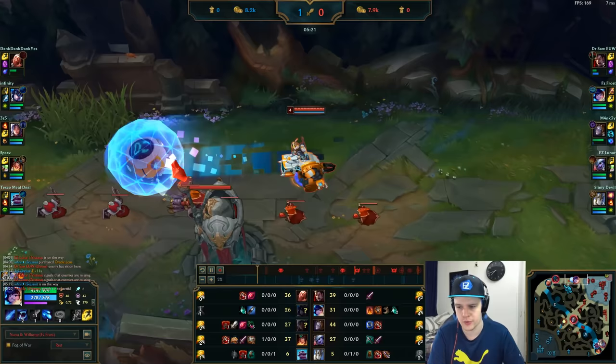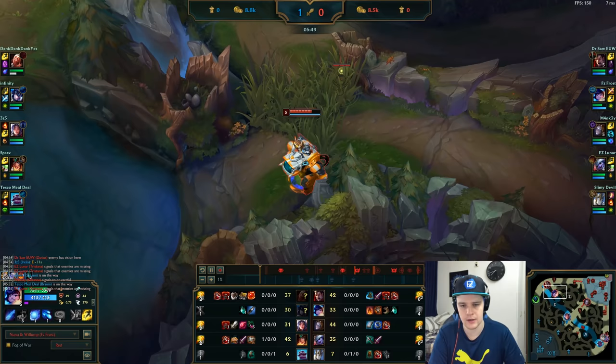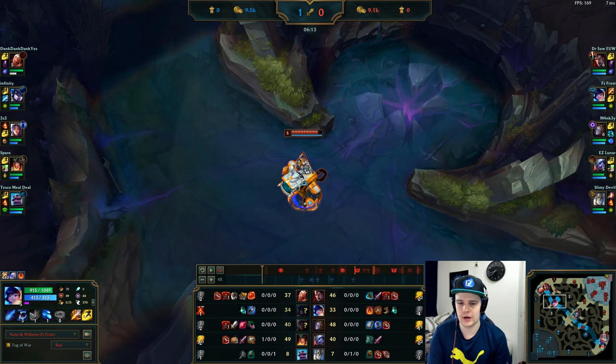I move on to blue buff and single-target camps — that's most effective until you get Cinderhulk. Clearing multi-unit camps is okay but much faster once you have Bami's Cinder or Cinderhulk. I pick up Bami's Cinder and Tier 2 boots first. One thing to note with the Snowball — you have to predict it a little wider because it has a delay when turning. Practice this in the practice tool: snowball around the map for maybe 20 minutes, getting used to the speed at multiple levels.